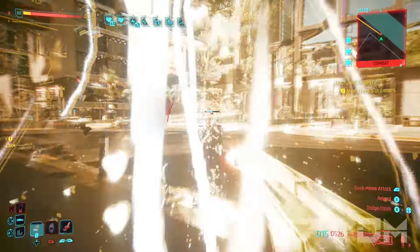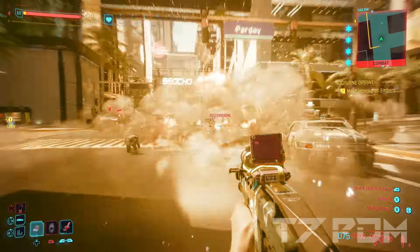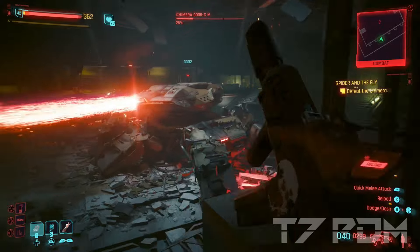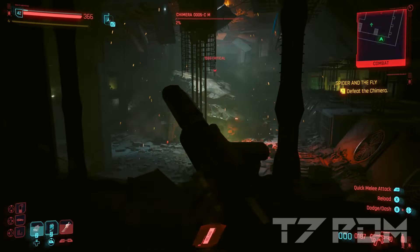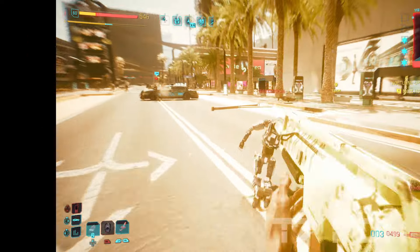Welcome back to another Cyberpunk video and to the first build after patch 2.11. Assault rifles and SMGs are not really known for their high damage output after patch 2.0, but today I will show you a build that will completely change the way you play this game. This is by far the best rifle build with absolute zero recoil and over 3000 damage per hit.